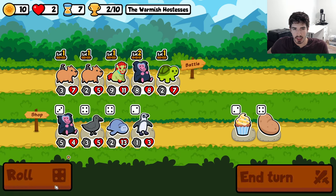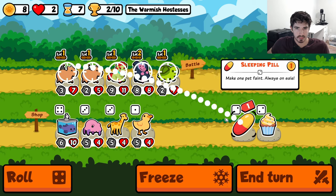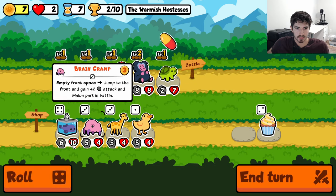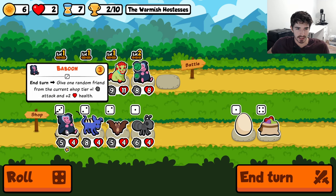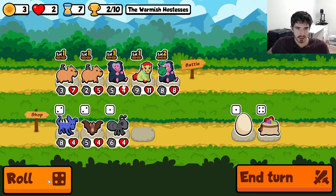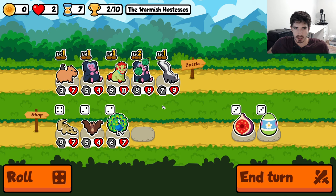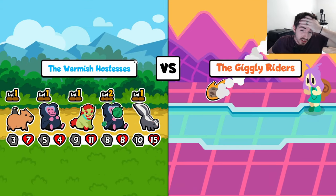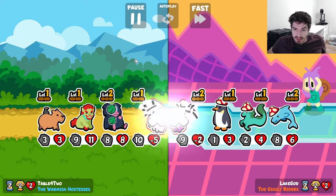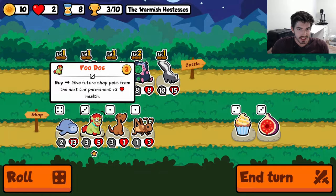What if we don't do baboon right now — what if we try to find a good tier four? Come on, something, anything please. Skunk will do. Skunk is going to be our tier four champion. Hopefully it's enough — a 10/15 feels pretty strong, and it's a skunk which is guaranteed to be good, so maybe that'll be enough.